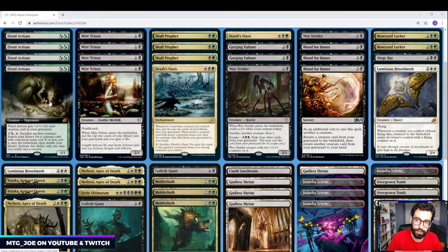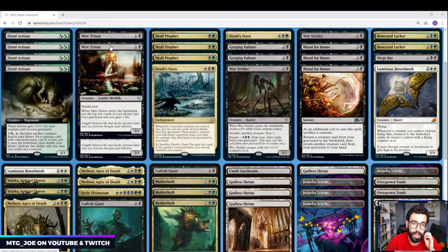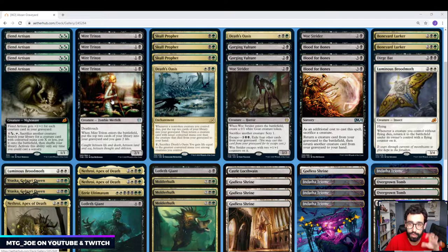The deck itself is built similar to the Golgari list I previously played — the Bloodhulk deck — where you use Blood for Bones with either Mulderhulk to get value, or use Blood for Bones to get Lotleth Giant back and burn out your opponent. We still have a good number of creatures in the deck, but it's probably something we want to tweak as we go. Mire Trident is a good card to put cards into our graveyard, so we have a number of cards whose intention is to get cards into our graveyard.